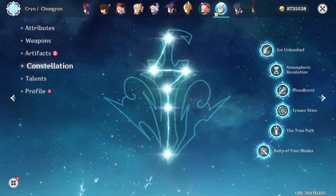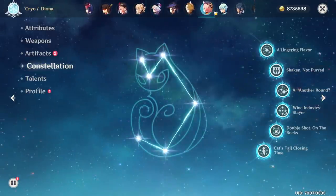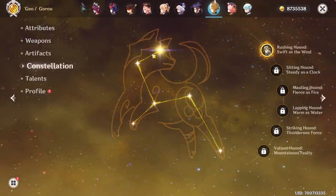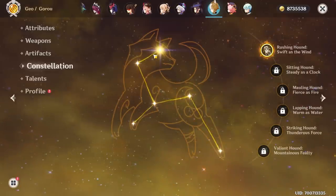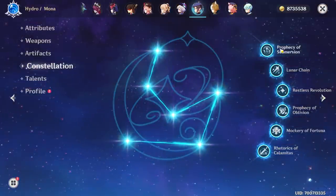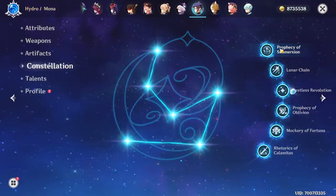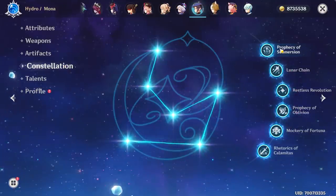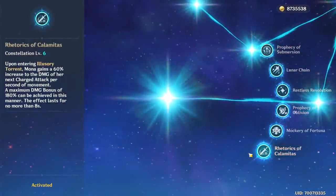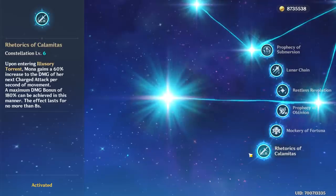Going back, you can see Chongyun has six constellations. Diona has six. A funny thing about Gorou is that I didn't manage to get him so many times that at the end I got two copies of him at the same time. Mona is the only character from the standard banner that I have who has six constellations unlocked, and this constellation here isn't really practical — it doesn't really work.